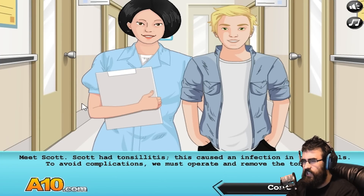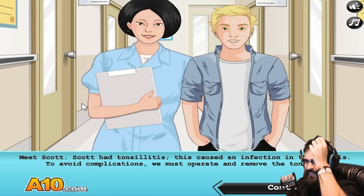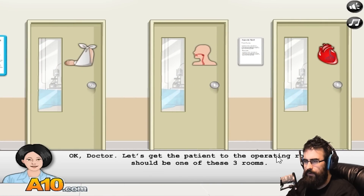Meet Scott. Scott had tonsils - wait, he only had tonsils? He had tonsilitis. This caused an infection in the tonsils called tonsilitis. To avoid complications, we must operate and remove the tonsils. I really tried to pick that apart but I failed. Okay doctor, let's get the patient to the operating room. It should be one of the three rooms.